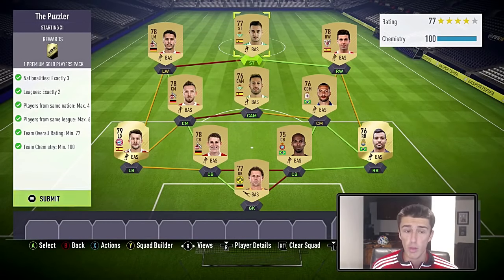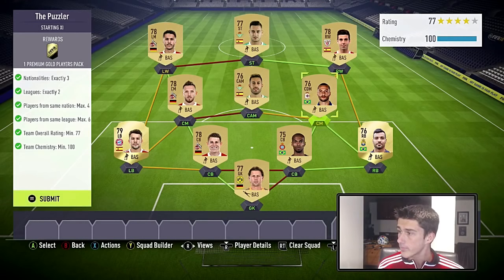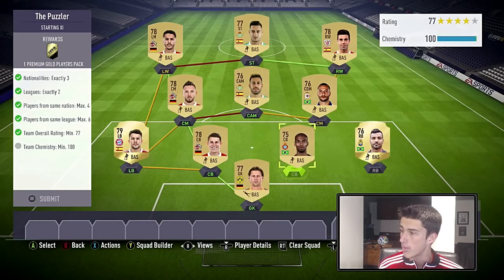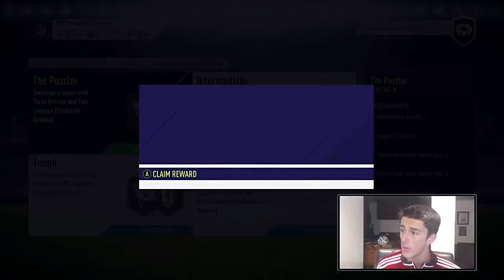As you can see it's 100 chemistry, no loyalty required. You don't even need everybody in position because we've got the hyperlink. The two leagues are split in half throughout the squad — the left half is Bundesliga and the right half is La Liga. We've got all Germans on the left except one Spanish player, Spanish players up top, and Brazilians down here. You get a 25k pack for this one individually, so let's submit and move on.